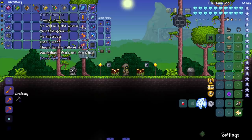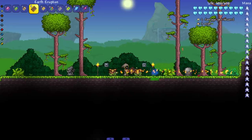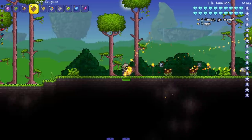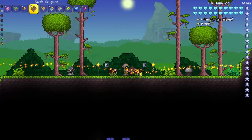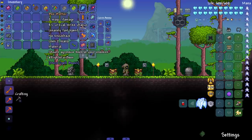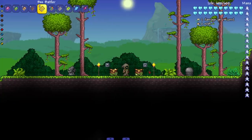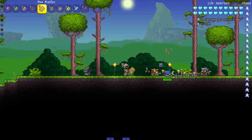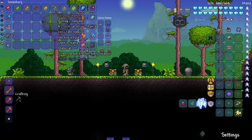Earth Eruption shoots flaming balls of dirt — that's hot! Not the craziest spell, but getting this early game I could see it being very useful, especially since it bounces off things, which can be very helpful in caves. Next up, Bee Battler shoots aggressive bees at your enemies — this is pretty much a bee gun but a bee tome.